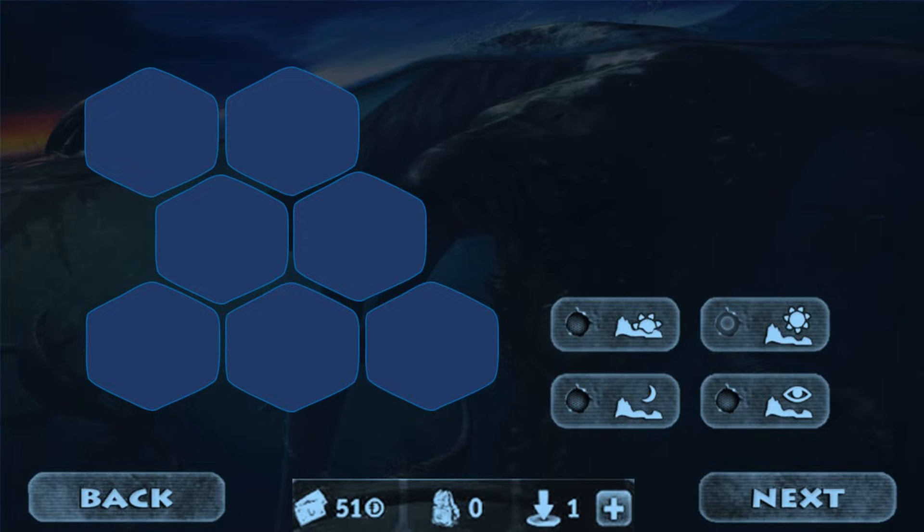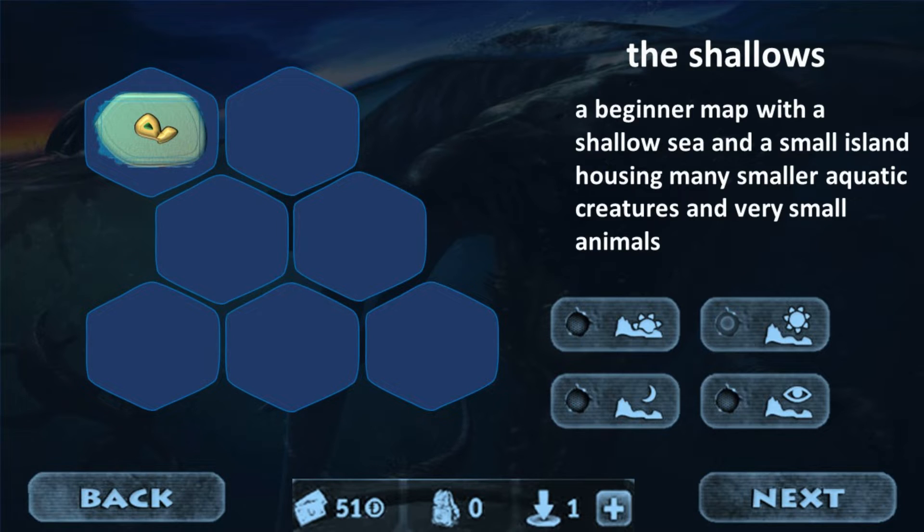So first let's start with the maps. The first map is the Shallows, which would be your starter map. It would be a relatively easy area to maneuver. It would have a small area of land in the center of the map, and there's really not too much to this first map.